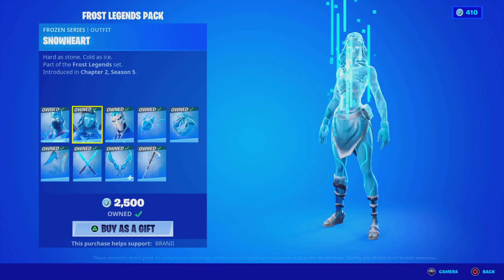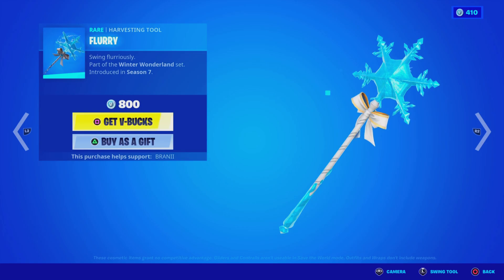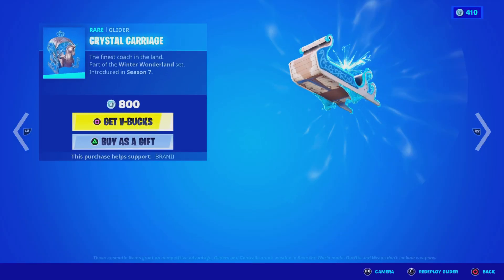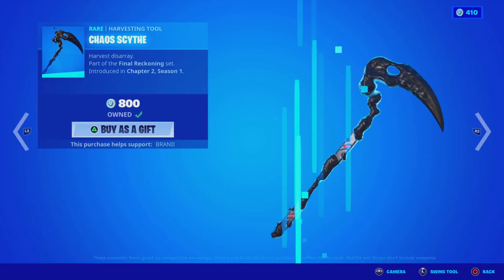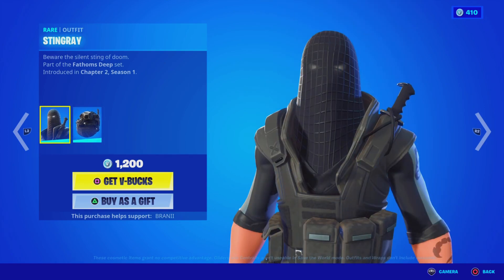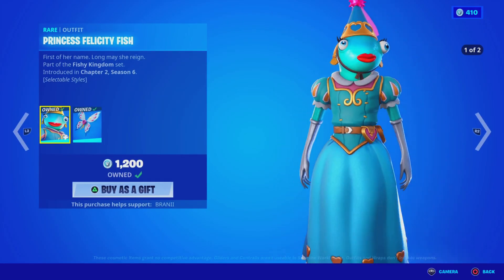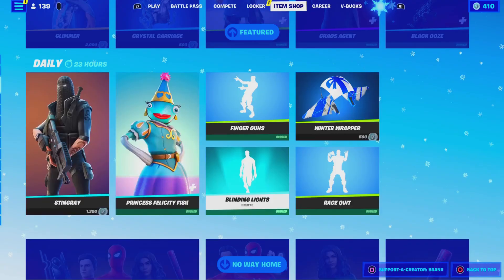The Glimmer Skin is back with the Bag Bling, the Flurry's Pickaxe, the Crystal Carrier Glider, the Marius, Chaos Agent with the Bag Bling, the Chaos Scythe Pickaxe, the Black Ooze Animated Wrap. The Stingray's back with the Bag Bling — this guy hasn't been on in a while. They're bringing out every skin. The Blinding Lights Emote's back.